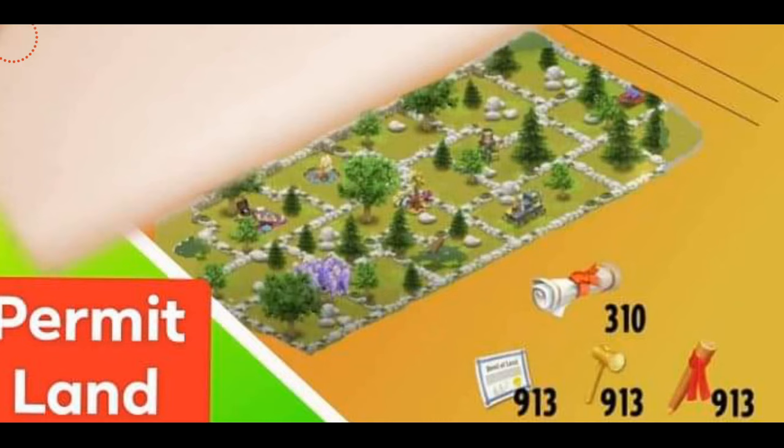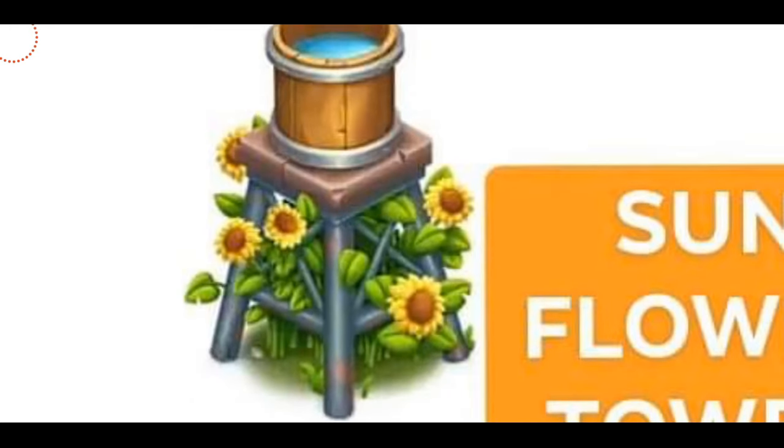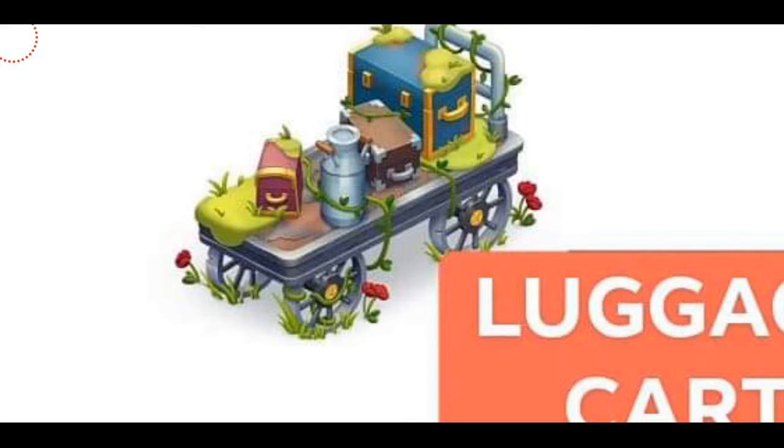Please start collecting more expansion permits. Now with the permit land, we're going to be having 5 new decorations, but we only get them once we unlock the new land which requires permits. The first decoration is the Sunflower Tower — it looks really beautiful, reminds me of spring. There's a little bucket of water and flowers inside, so it's really pretty. The next decoration is a Luggage Cart — you can see those wheels, roses, and on the top there's milk and a lot of boxes.